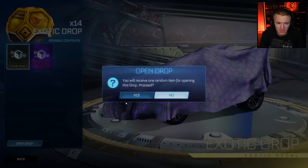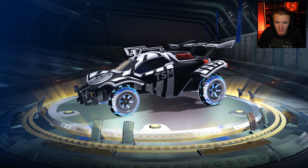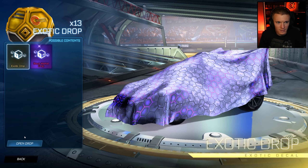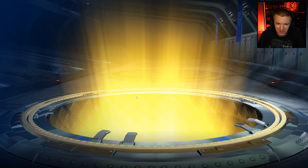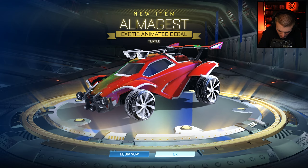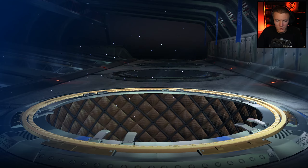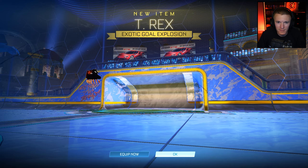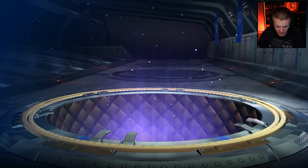Nothing too crazy yet. Is that painted? No. Certified though — okay. Three more. Maybe I should have done power-ups for this. I don't know how I would do power-ups for two crates battling each other, but whatever. Another one pointer. Two more. Exotic unpainted — looks like I'm gonna be opening up exotic drops.